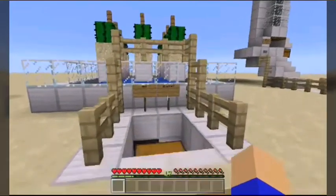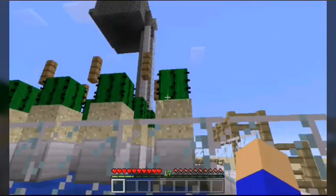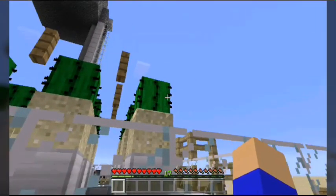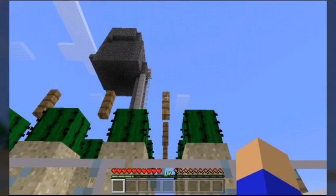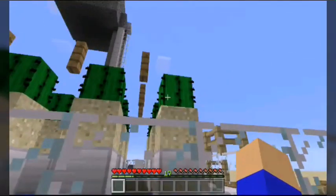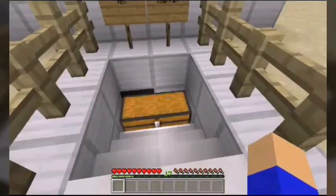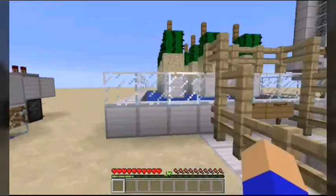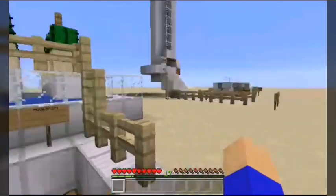We have an automatic cactus farm — this one doesn't use any redstone at all. Cactus can't actually grow next to blocks, so as soon as a cactus grows and it's next to a fence post, it can't do that. What happens is the cactus breaks that block and either lands back on itself and breaks, or falls down into the water below. I've personally never had a need for cactus — you can smelt it down to get cactus green for dye, but that's about it.